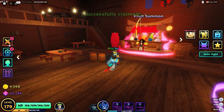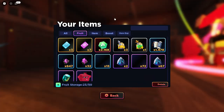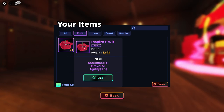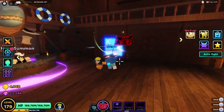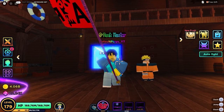This is a little heartbreaking because it means I'll have to get rid of the dark lord fruit, but we're doing it for the video. Here is the inspire fruit — the skills are safeguard, brave, and agility at level 20, so that hurts a lot. Here we go, just running about with a flag, let's get it leveled up and do a quick showcase of the brand new fruit.